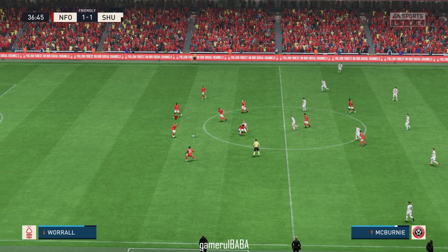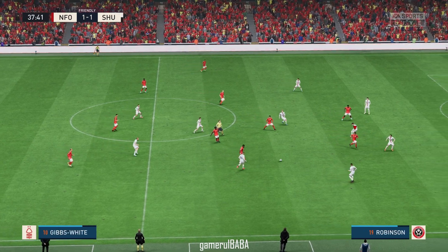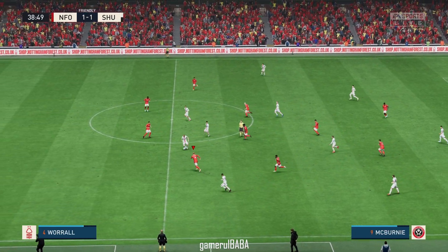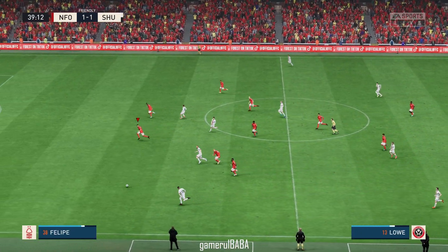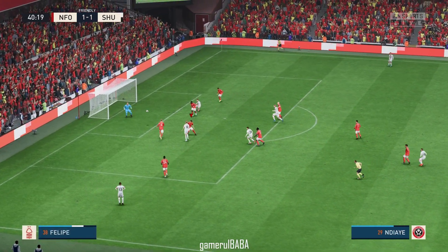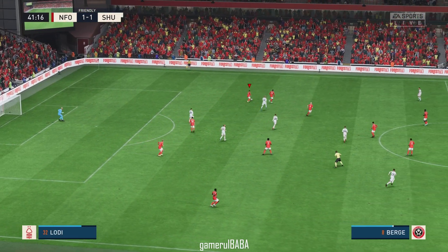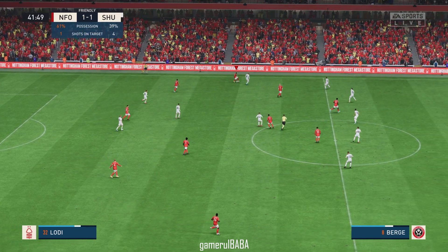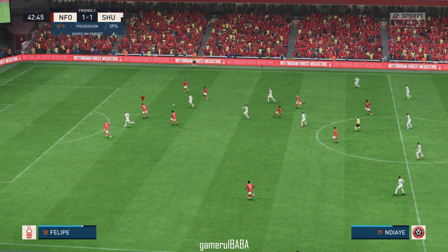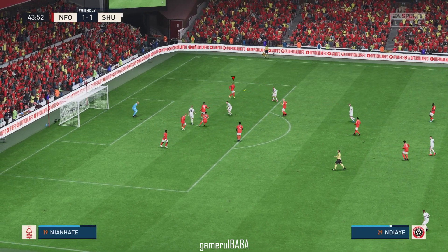The ball is rolling again at one-all. Morgan Gibbs-White comes forward — and he's stopped them in their tracks. Not quite the header he had in mind, and the goalkeeper gobbles that one up. As you can see, the hosts have had most of the ball but they haven't done enough with it, particularly in the midfield areas where their passing has been far too safe. That needs to change quickly if they're to win this one.